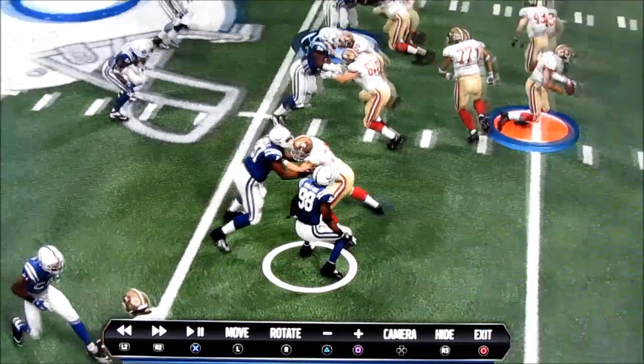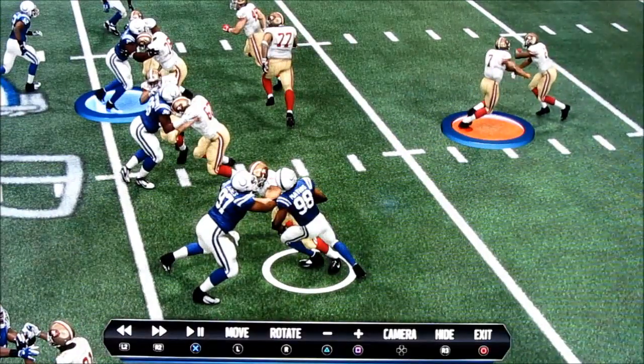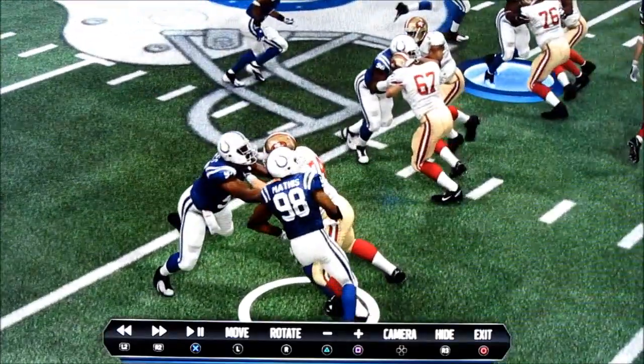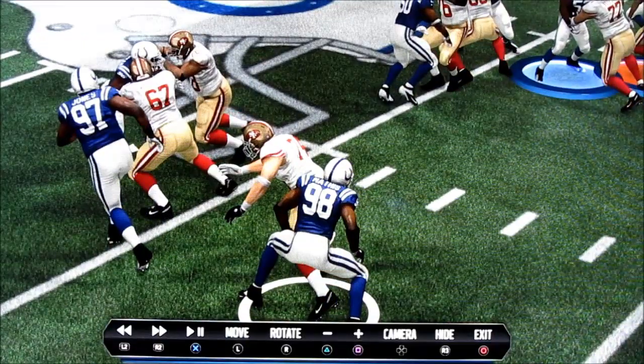You see he comes off here, obviously reading the play as a run and reacting to it. I love the fact that there's that read-and-react capability, but you have to have some type of intelligence behind it. You have to have some type of player avoidance. I can't see that and then have him just run into Staley and Thomas and now he can't get through. It really eliminates the point of him reading and reacting to the play if he can't do anything once he's assessed it.